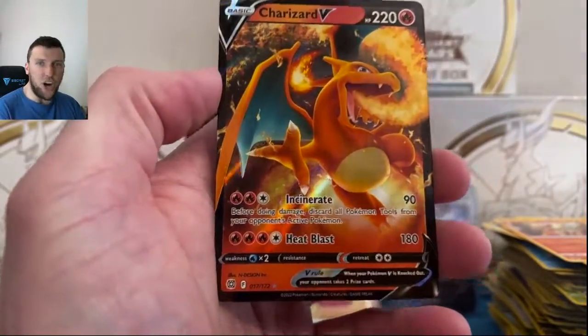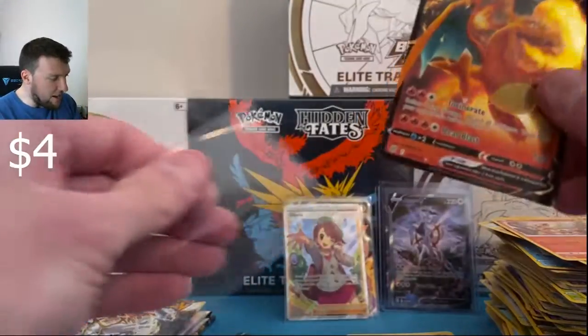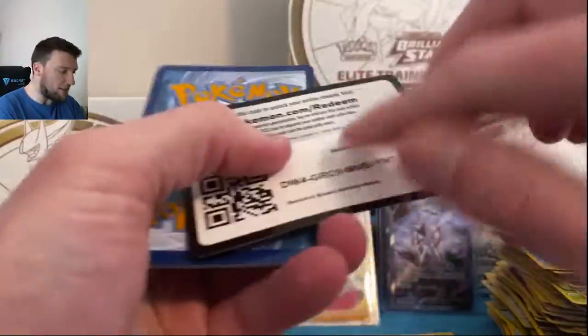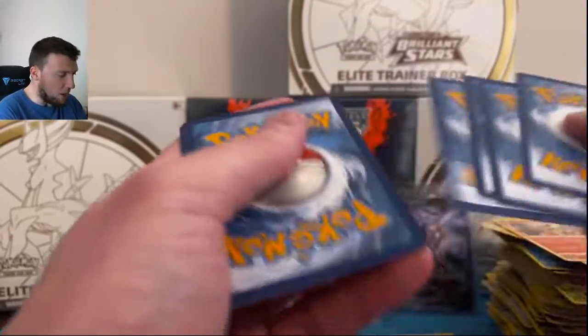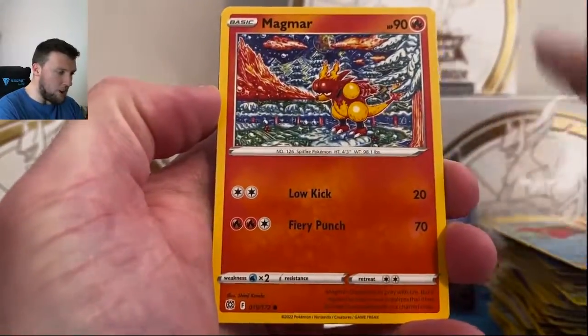Bear Tick — Charizard V! We will take that. Very, very nice. Okay, Charizard V — very, very nice card there. We will take that. Up there with Arceus. Not as rare as Arceus, not as valuable I'll say, but Charizard V is nice nonetheless. I think something just went into my eye — not winking at y'all, I promise.